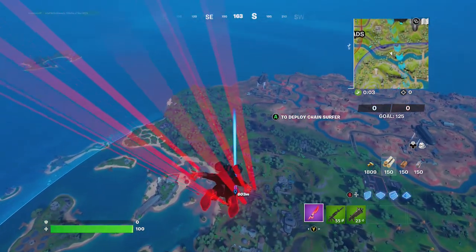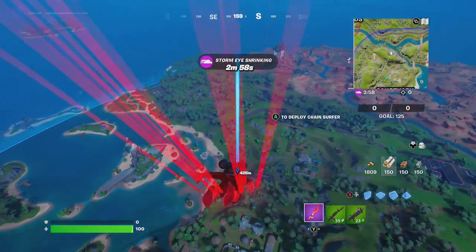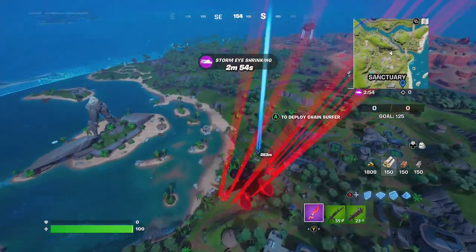Hey friends, thanks for joining us here today. Today Goblin Griffith is going to show you how to destroy road barriers using the cowcatcher adapter and/or a battle bus.